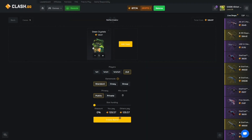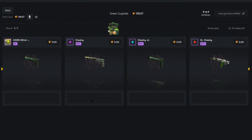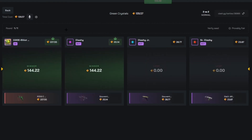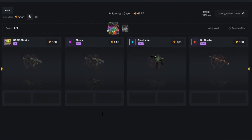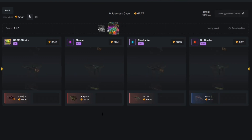Kick it off with a green crystals 2v2. That's good right from me. Two wilderness cases, 2v2. Let me see that wild lowest, bro, we need it. Good start. Good fucking start. Now give me that wild lowest — just do it. Go down. Nice.